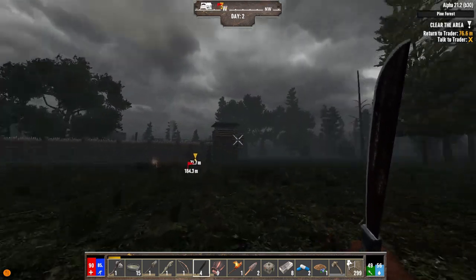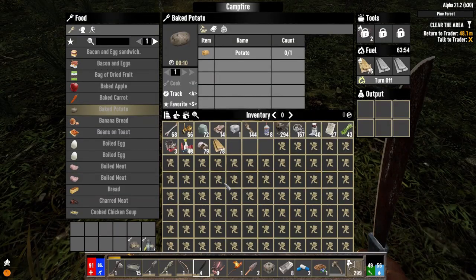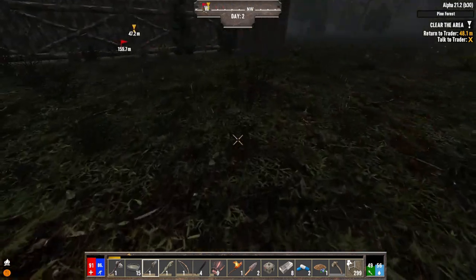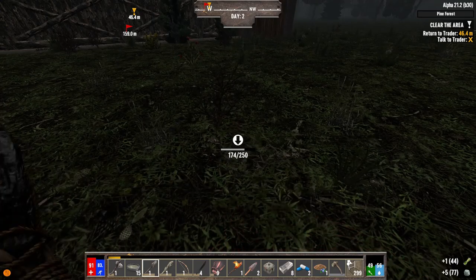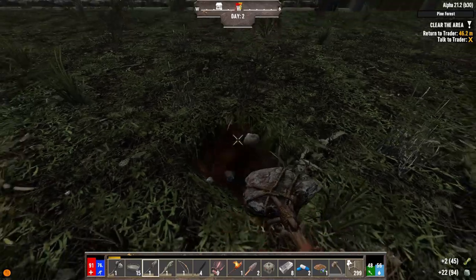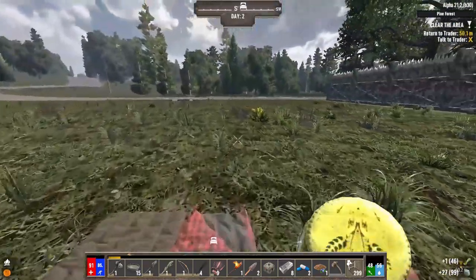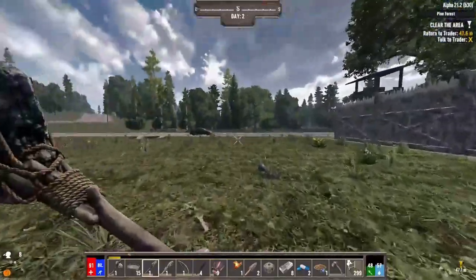I don't want to just stand around, so I guess I'll collect clay — can't go wrong with that. Just putting little potholes in my yard, like you do. All right, now it should be done — 10 water. That should carry me through the next quest.